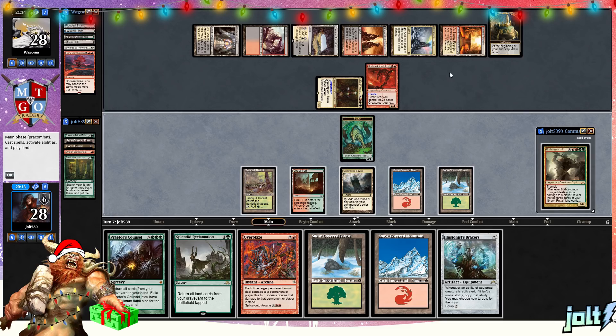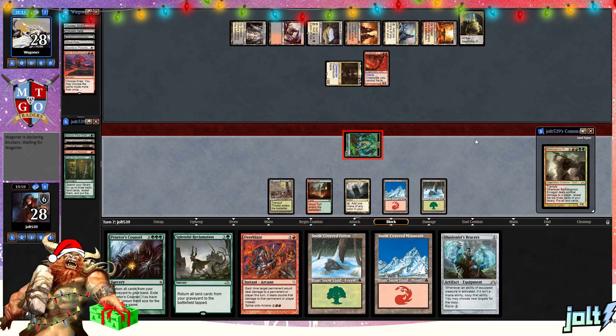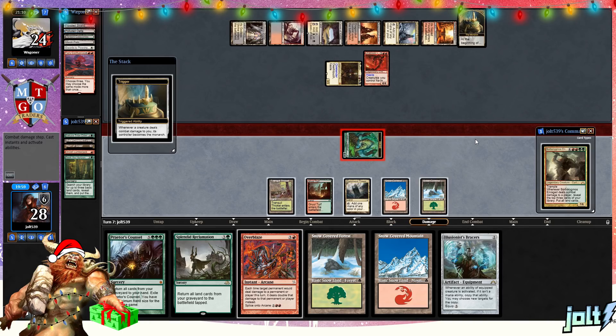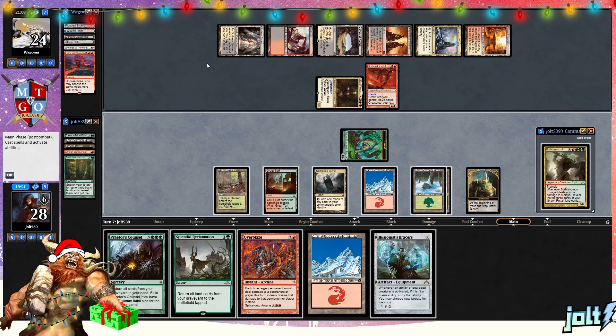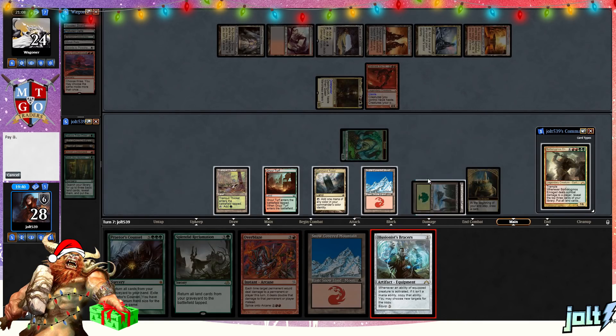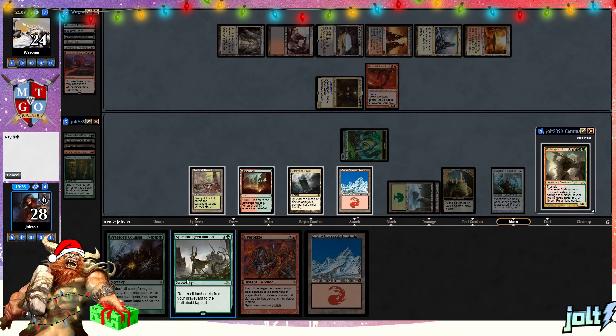We've got eight total mana, so we can actually go for Praetor's Council to bring back a bunch of stuff. Let's go ahead and push in with the Beast token to get the Monarch token and an additional card draw. That gives us the Monarch token. Get down Snow-Covered Forest — we have no lands in the graveyard, so Splendid Reclamation's not ideal, though we do have Snow-Covered Forest. Let's go for Illusioner's Bracers. If we go for Splendid Reclamation, that brings back the Forest. Being aggressive against Queen Marchesa, I think I'm okay with Splendid Reclamation — return all lands from the graveyard to the battlefield.